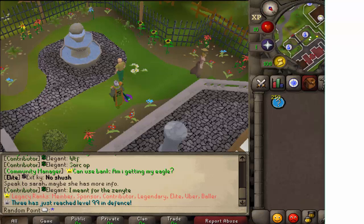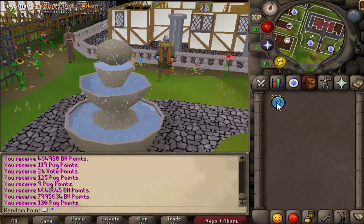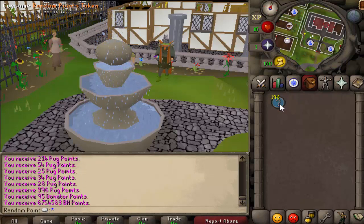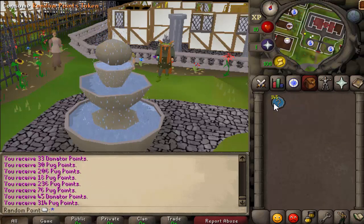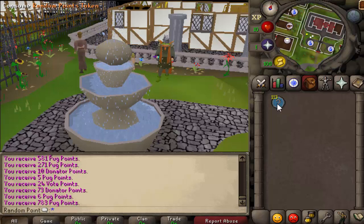For pug points you can get a maximum of up to 1,000. It's going to say pug points a million times and we're not going to know which actual points we got, but we'll be able to look and see what we got over time. I'm just going to spam click this while I keep talking. Bounty hunter points is up to 10 million. Vote points is up to 50. Donator credits is up to 100. Pest points are up to 300. Trivia points are up to 50. Slayer points are up to 300. And raid points are up to 300.